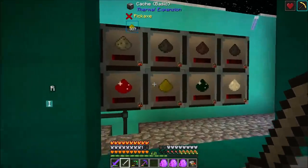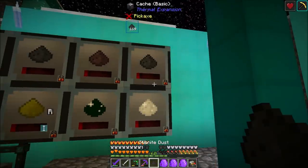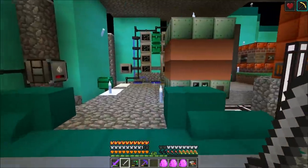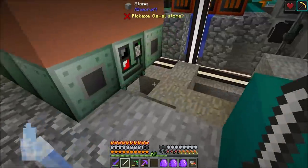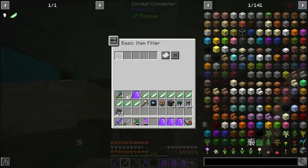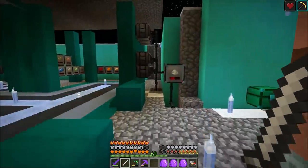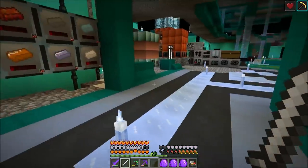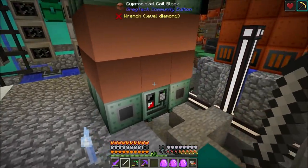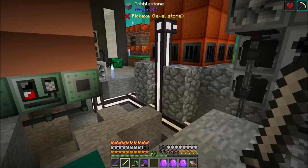Over here I added caches for sulfur, coal dust, lignite coal, thorium, stibnite, and antimony — which I got from processing stibnite down. I moved our blast furnace over and plugged it up. There's an insert on the cyan line set to insert aluminum dust, so any aluminum dust our system processes automatically gets sent there. It extracts on the black line, so if I make red alloy it automatically extracts and pumps it to the cache. I went ahead and plugged that up because we've got a lot to cover.